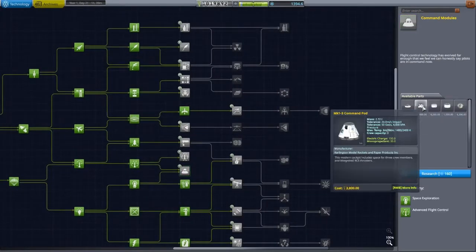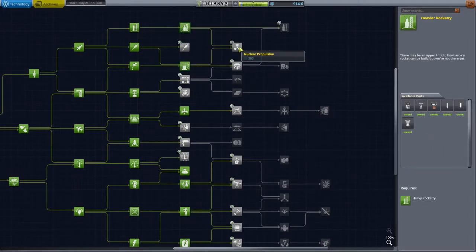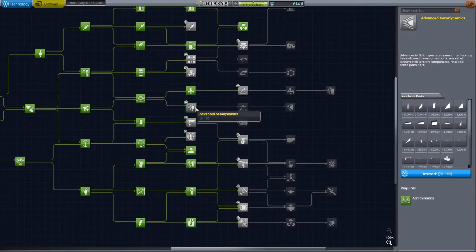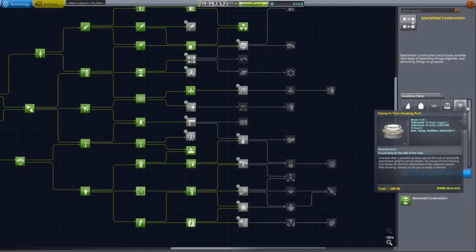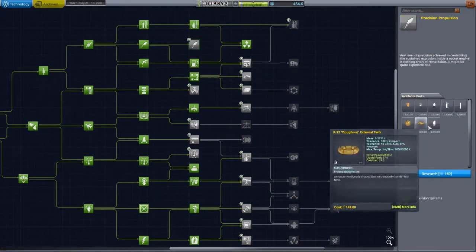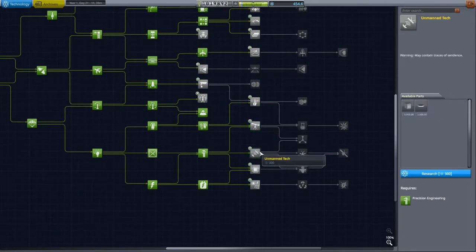With the contracts selected, we can spend some of our science points in the R&D building. I'd like to highlight a few of the techs I'm picking: some better solar panels, some bigger rocket parts, and the very efficient NERV engine. I'm also unlocking the docking port. And I'm getting electronics because it unlocks the seismic accelerometer. These new experiments will end up getting us a lot more science points.